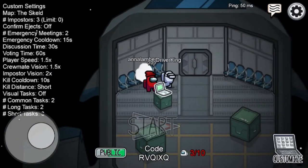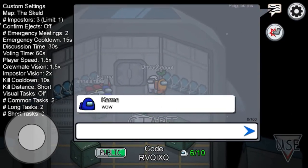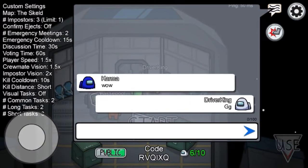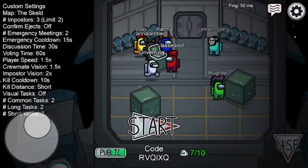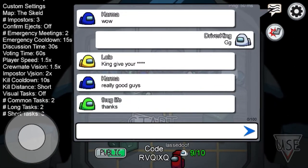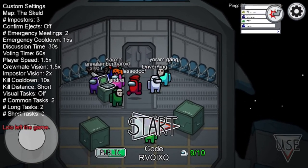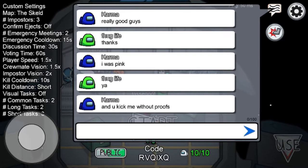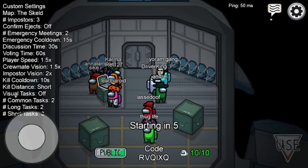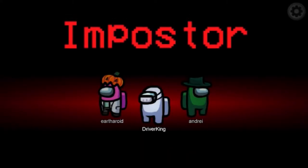So he's not an imposter and we've won. Someone decided to leave — yellow, okay, let's go. Oh, I'm imposter again — I like being imposter.